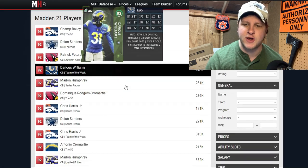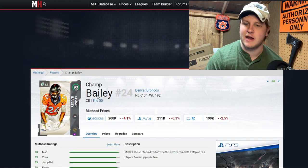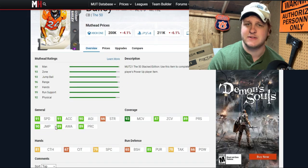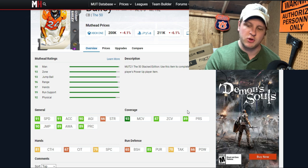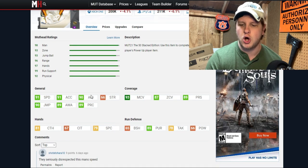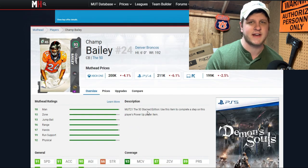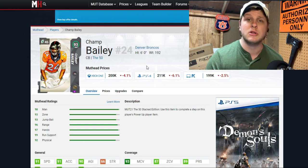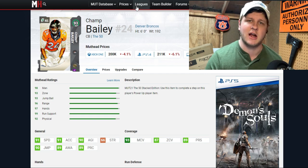Champ Bailey probably should be in S tier but because EA dropped the ball, he's going into A tier. He's a 93 overall — the highest base-rated cornerback — at six foot with only 91 speed, which is disrespectful to Champ. I'm ranking how EA built the card, not the real player. He has 93 man coverage and 87 zone, so nothing really jumps off the page other than that man coverage. With only 91 speed and zone a little low, I just can't quite put him in S tier — I wish I could.